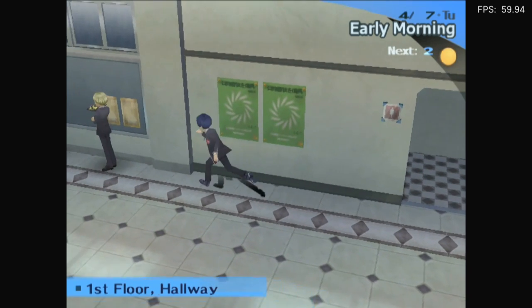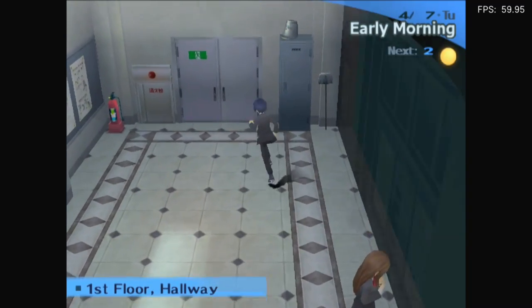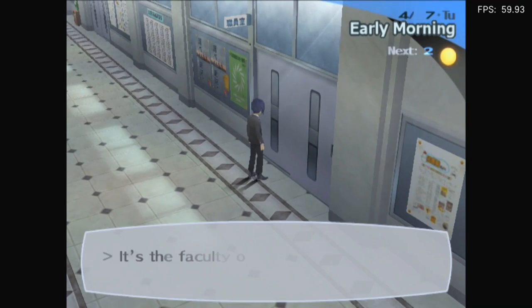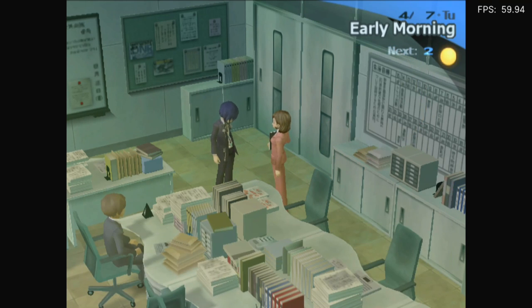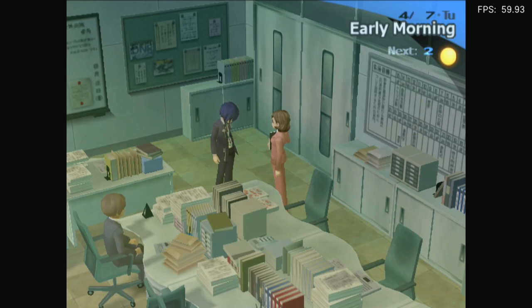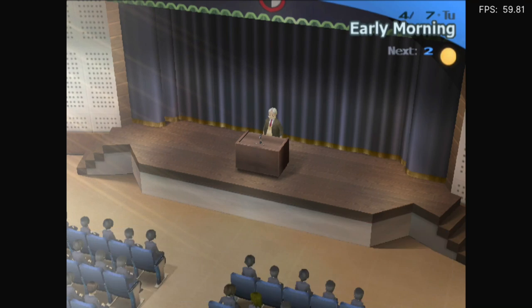Oh, that's the toilets. The emergency exit's blocked — what a shame. I'll just click on every door. Oh, there we go — found it. And then I can go to my class. Not gonna lie, I'm wondering how much of this game is voice acted. I don't remember, to be honest — it's been a very long time since I played. But it's impressive if most of it is voice acted.